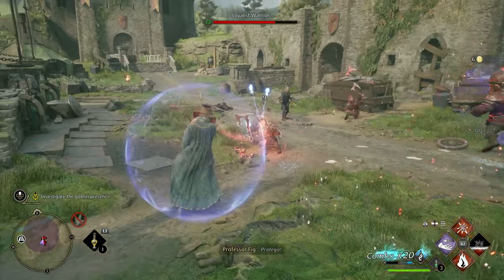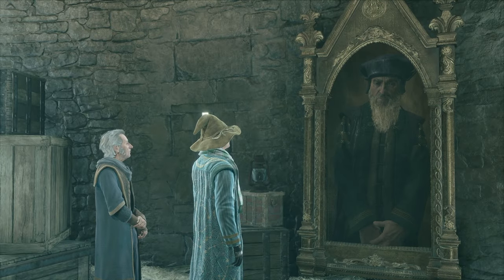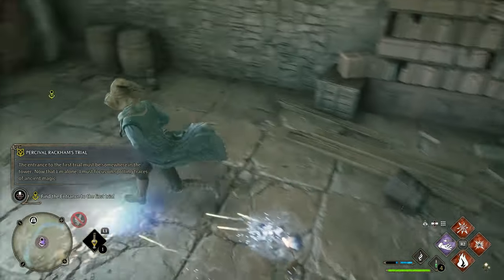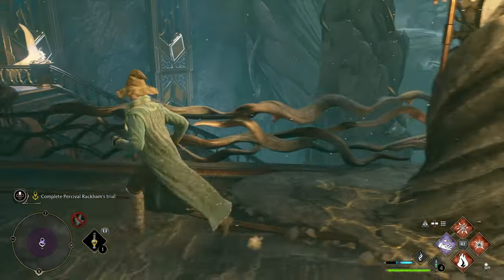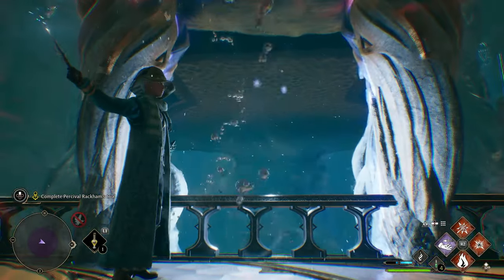Once you've made short work of the goblins protecting the tower, you'll once again meet Percival Rackham to begin your first trial. After his dialogue is finished, you can go and find the secret entrance on the bottom floor of the tower. From here the first part is really simple — to make the bridge appear, just go down the steps to the left and investigate, then go back up and cross it.